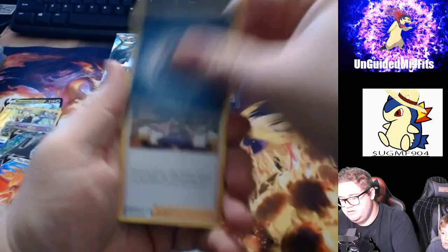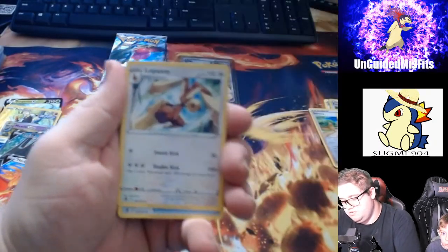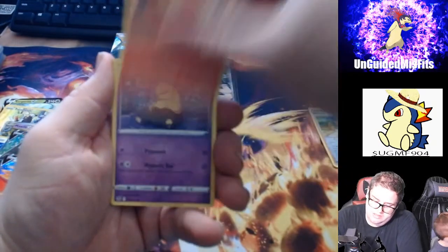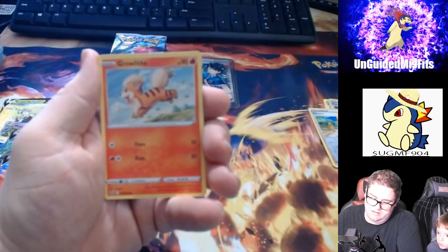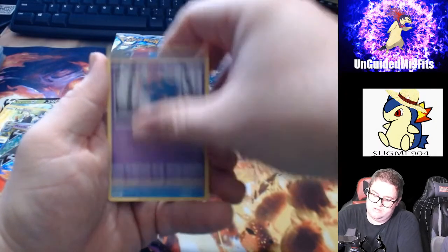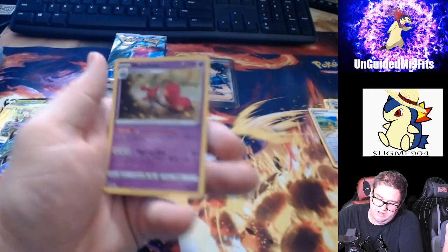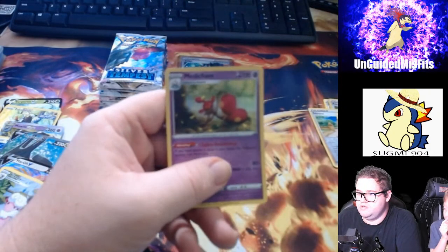Sorry about that. We got a Dark Energy, a Furfrou, we got a Klefki, Clobbopus, Vulpix, Drowzee, Growlithe, Misdreavus, Wailmer. Hey, we got an art card — Flaffy, and a Medicham. But it's so seductive.